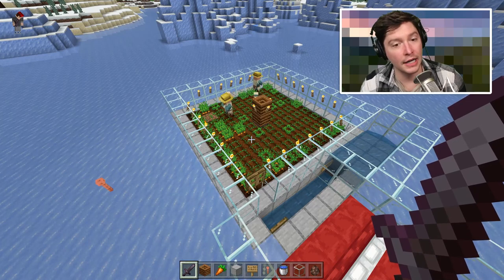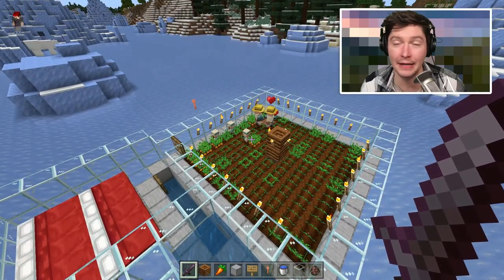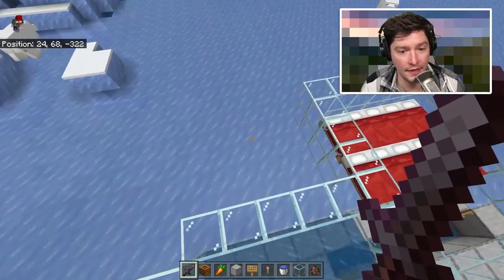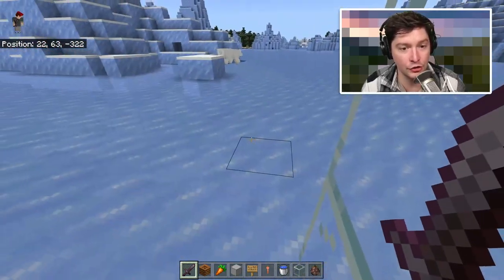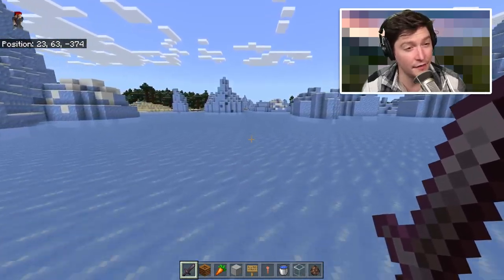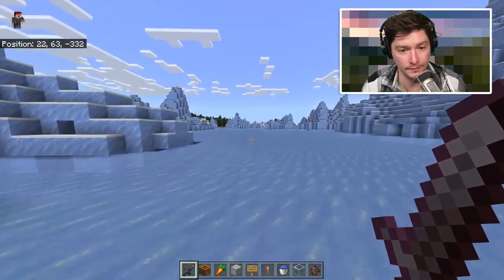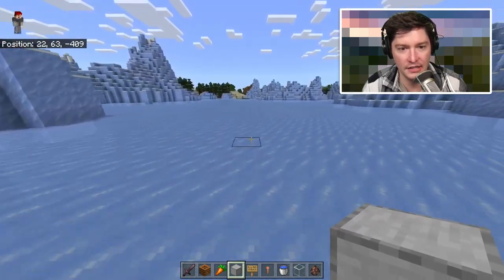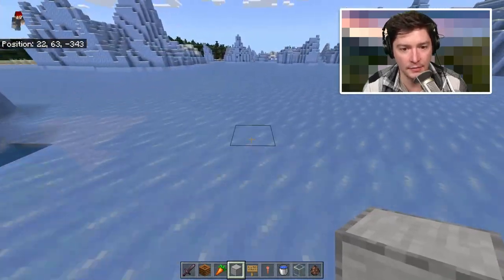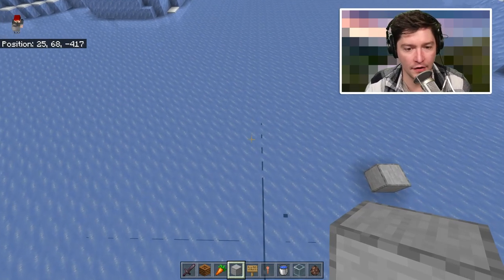Now that your villager farm is running, it's time to build the iron farm for the Bedrock version. Again, make sure you're at least 80 blocks — ideally 100 blocks — away from your villager farm. Turn on show coordinates and head to your chosen location. We're going to start building the Bedrock iron farm here.